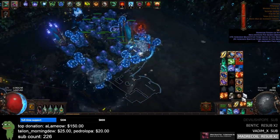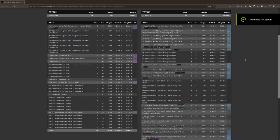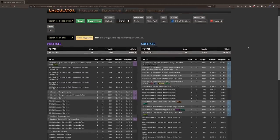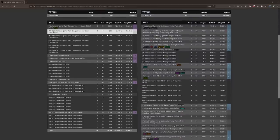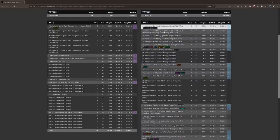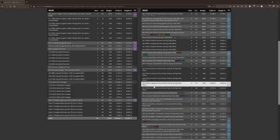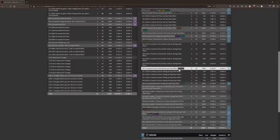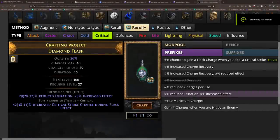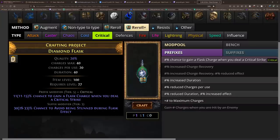There are so many prefix mods that are valuable, such as getting charges on hit, increased duration, or charges on crit. The 25% increased effect is going to be incredible for mage blood players since their flasks are always in effect and they just want to buff effect. These reforges can work on every flask, and there are so many combinations that sell for large profit that it almost seems unintended — especially given how much GGG seems to dislike Harvest.